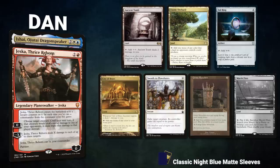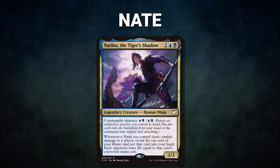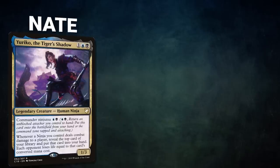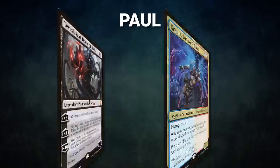Dan's opening hand contains Ancient Tomb, Exotic Orchard, Sol Ring, City of Brass, Swords to Plowshares, Grim Monolith; his London mulligan is a Marsh Flats. Next we have Nate piloting Yuriko, the Tiger's Shadow — a Doomsday list with backup win conditions in Thassa's Oracle or classic Yuriko combat damage flips. Nate's opening hand contains Deadly Rollick, Clearwater Pathway, Sakashima, Mana Crypt, Shizo Death's Storehouse, Fairy Seer; his London mulligan is Ninja of the Deep Hours.